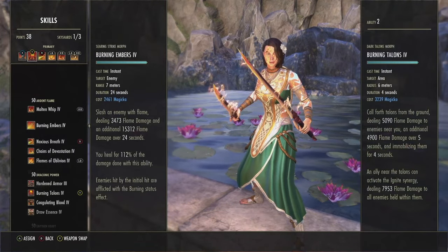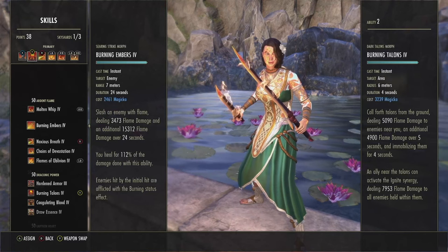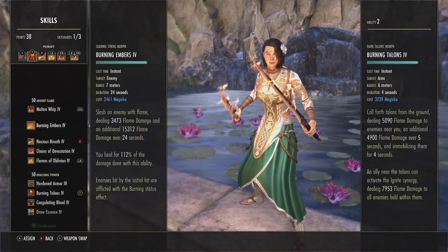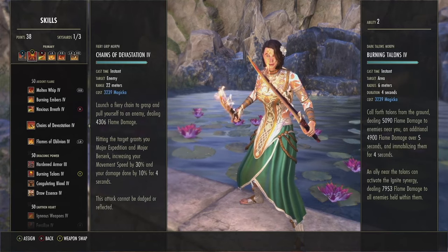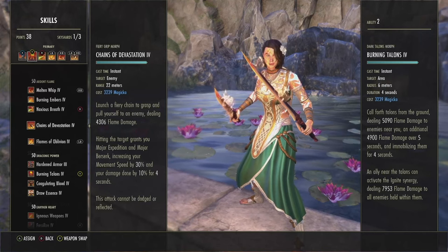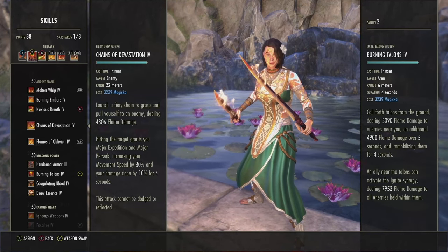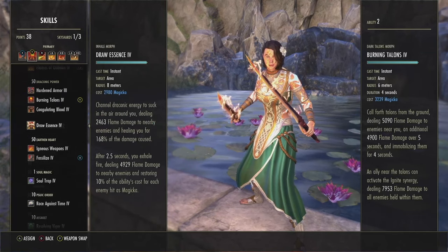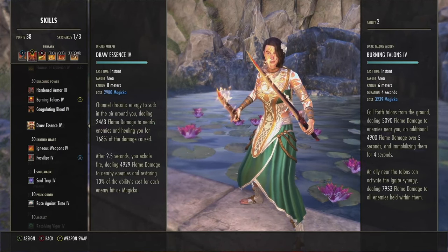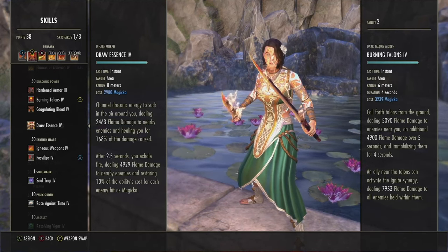Some strong alternatives: Burning Embers is a really good DoT that also heals you for more than the damage it deals — if you crit for a 4K DoT tick, you're healing for over 4K, and you can put this on multiple targets to get a heal every second. Another option is Chains of Devastation, which can proc your whip and gives you Major Expedition and Minor Preservation for four seconds, though it's a bit pricier. Or you could run Inhale — either morph. I like Draw Essence because I love to 1vX and play outnumbered, so the extra healing is beneficial. The other morph does more damage and lets you interrupt annoying Templars beaming you down.